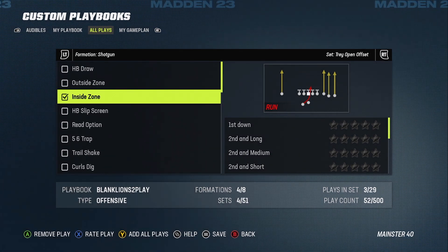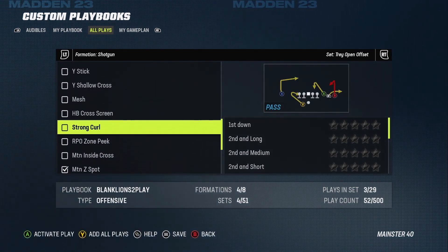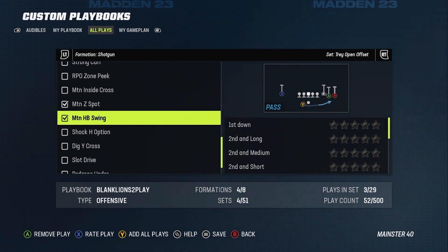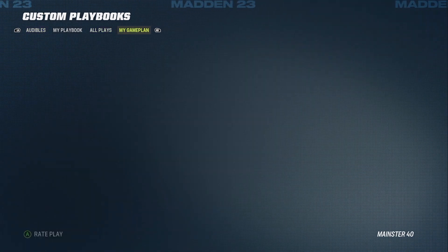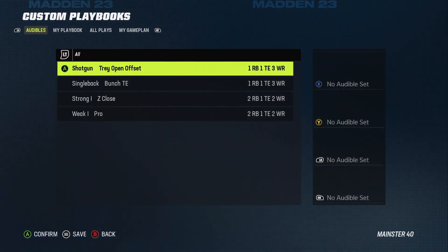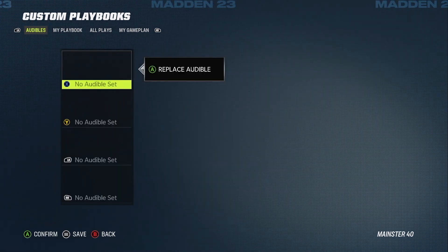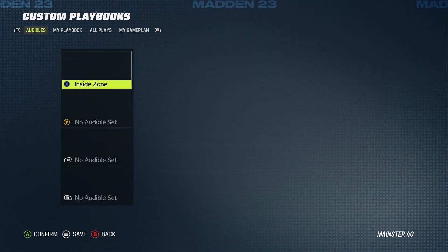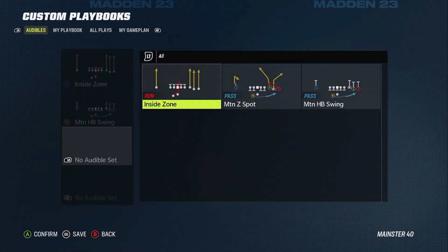The formation I'm going to be using is Shotgun Trey Open Offset. You're gonna want to set Inside Zone at the top, then Mountain Z-Spot and Mountain Halfback Swing. Once you check all those plays, come over to Audibles, select the shotgun formation we were just using, and set all your audibles — Inside Zone, Halfback Swing, and Z-Spot.